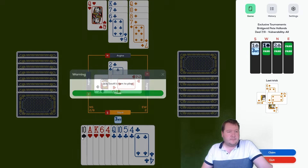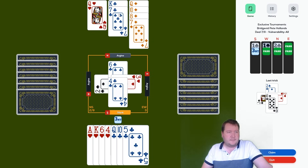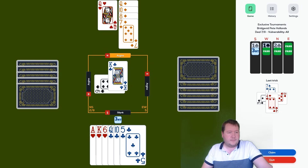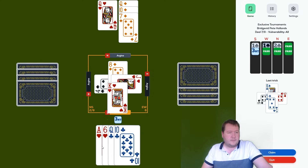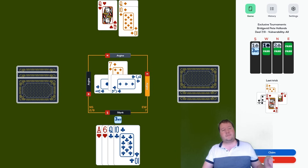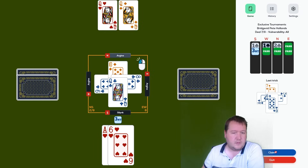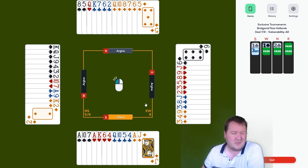The king drops — all the diamonds are set up. We're going to get lots of discards. Down... three no-trump down four. Probably lose about eight IMPs. I think lots of people will be going down there.